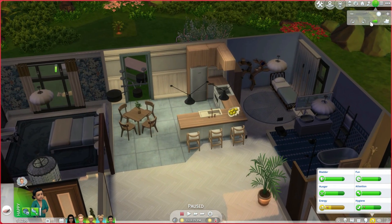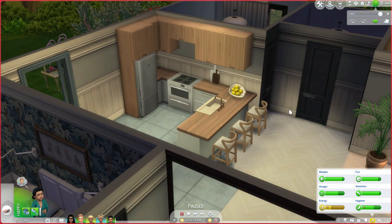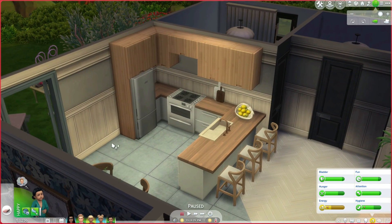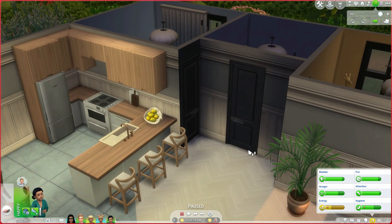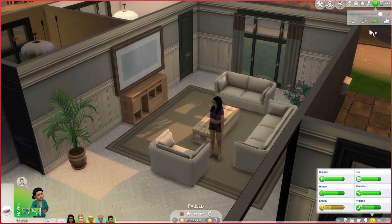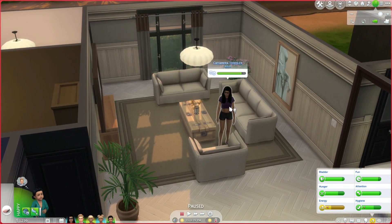I just thought that I really liked how this turned out — I thought it was a really cute house. I'm gonna put some decoration. Oh, I gotta put a trash can too. I just really liked how it was decorated and how it came out. This is Cassandra Goth, but she got married to...